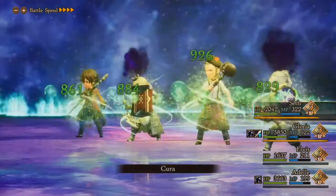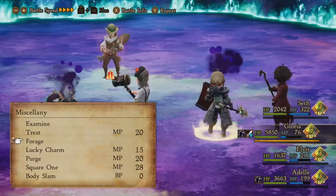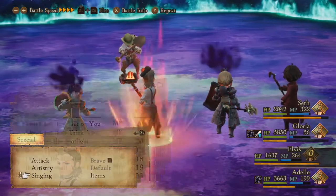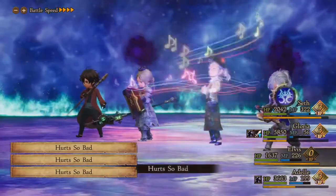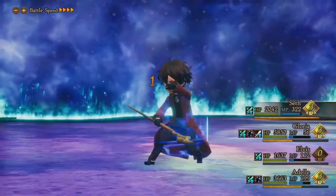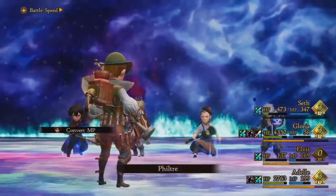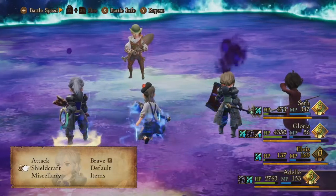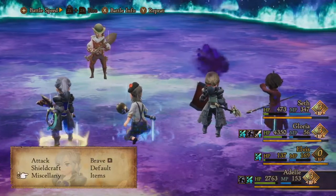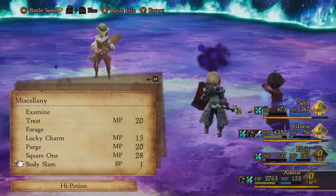We have max BP on Adele now. I want Elvis to go first so he can use Hurt So Bad to boost my damage. I'll just default so we don't necessarily die to Contagion Agent. Charm missed — very lucky. I'm ready to go. He might kill everyone though since we have low HP and he can counter all damage. I'll high potion Seth and then go for the body slams.